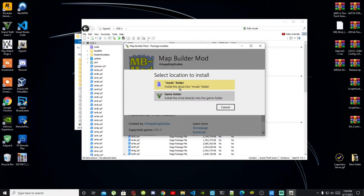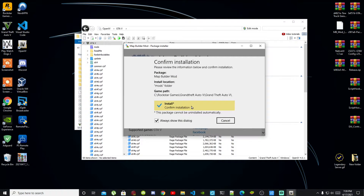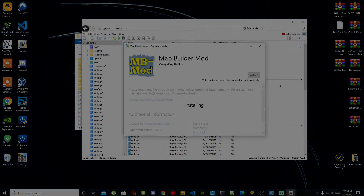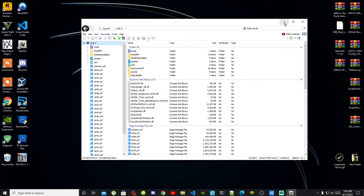Make sure you install it inside your mods folder, then confirm your installation. This process may take a few minutes or longer depending on your PC performance. Once the install is complete, close the application and minimize OpenIV.